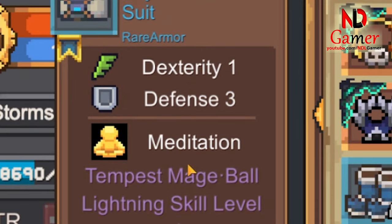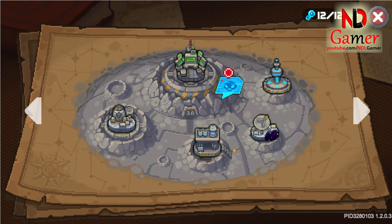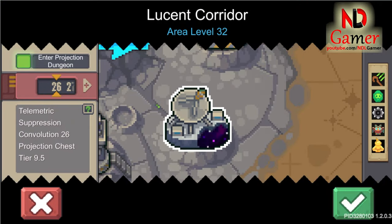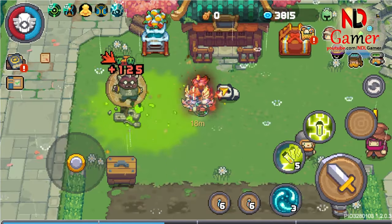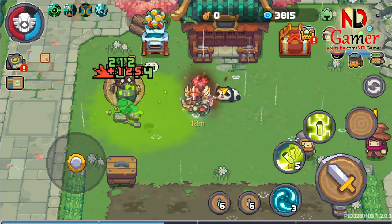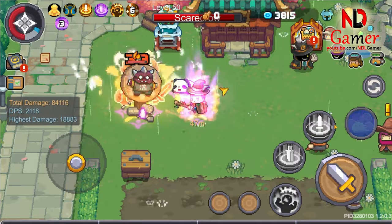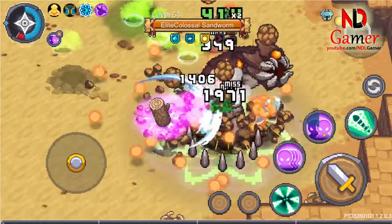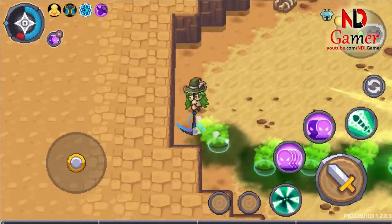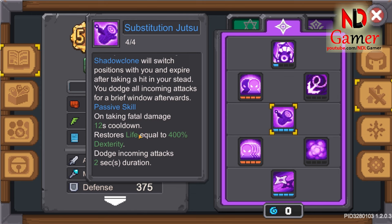Alright, now let's move on to the third fate bound: Meditation. You'll find this fate bound in the Lucent Corridor map. This fate bound is indeed the most puzzling one. Even up to now, after testing numerous skill combinations, I haven't noticed any significant effects. I've tried applying it to the wood transformation skill of the ninja, but still no results. If anyone knows more about this fate bound, please comment and let me know.